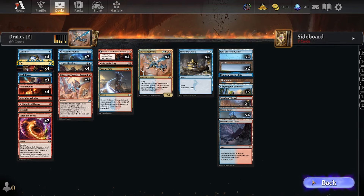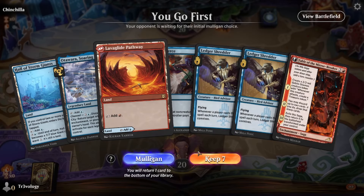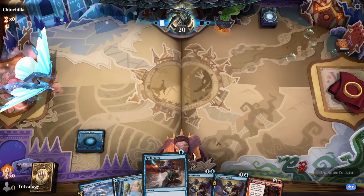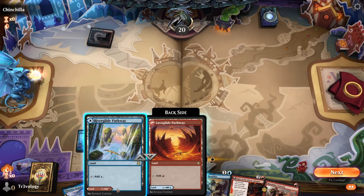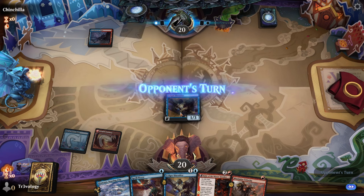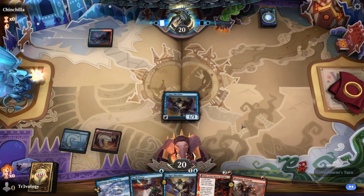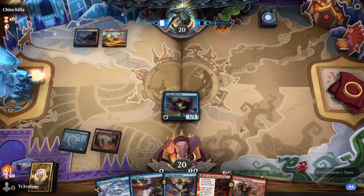It's best-of-one for the qualifier play-in, so the sideboard shows seven cards, but ping me in the comments for the full list. Let's hop into some matches! Six wins or two losses — this could be a quite short video. Pretty solid opening hand. The opponent is on Blue-Red as well — could be Phoenix, Drakes, or even Creativity.